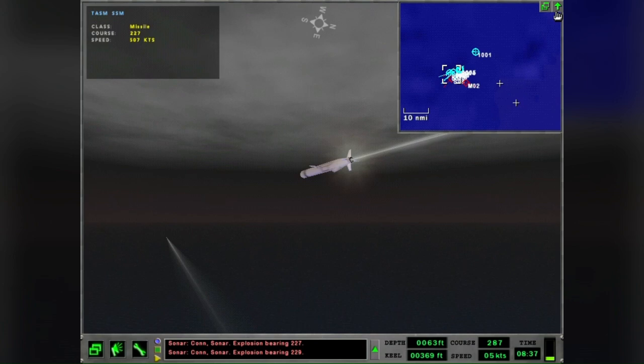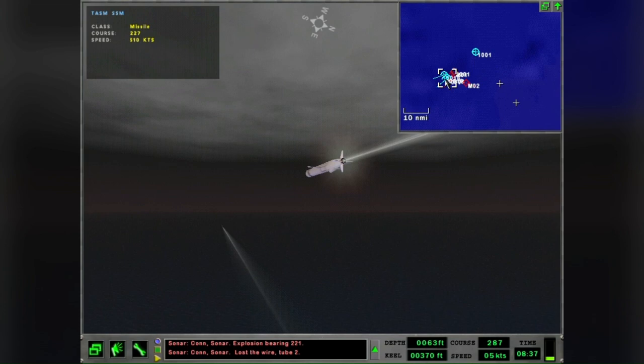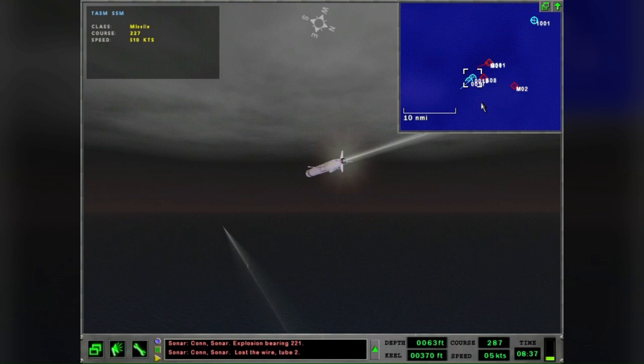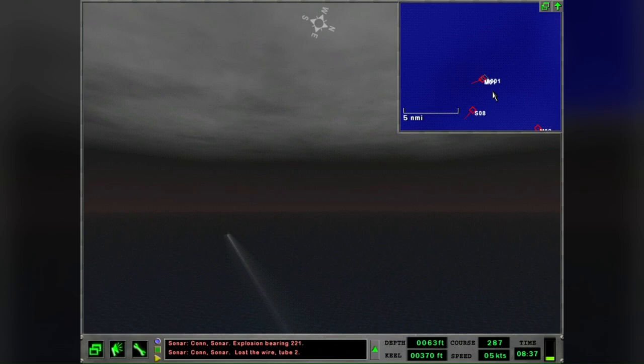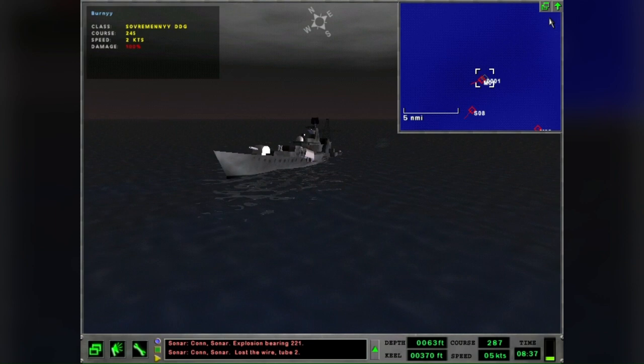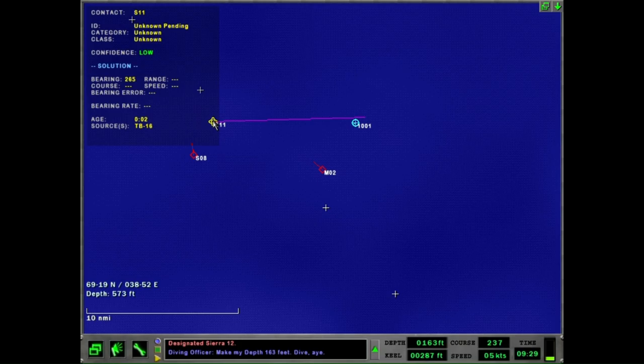An explosion followed by lost wire on Tubes One and Two — so the torpedoes hit something. Looks like some missiles got shot down by the Kirov. Master One is dead — the Sovremennyy is gone. Master Two is the carrier Kuznetsov. I'm now spotting what I believe is probably either an Akula or a Victor submarine out there. Since this is a hard mission, I'll go with an Akula, and I'm going to engage this contact.